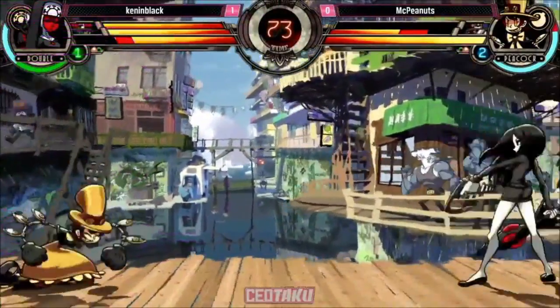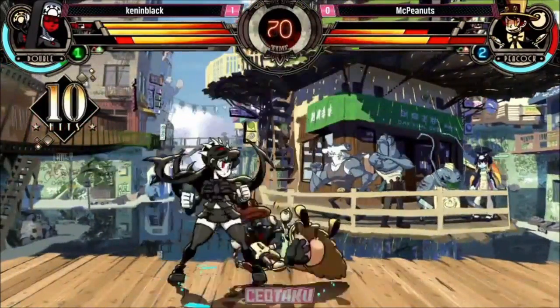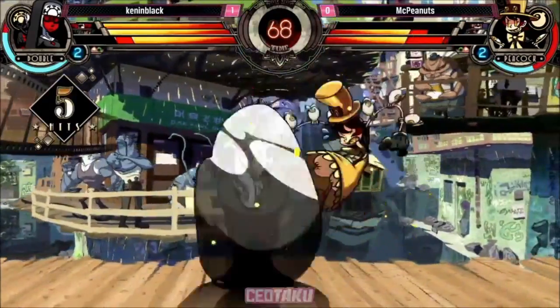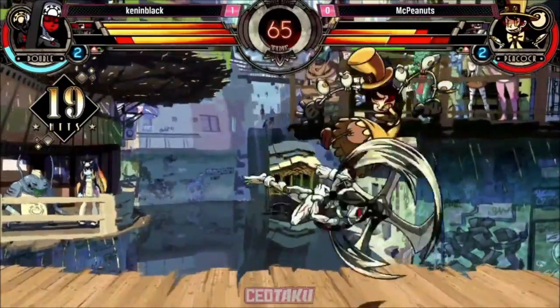SSJ's armor giving him help, but they're going to be able to bring in Peacock, so this is still going to be tough. A beautiful attack — look at that come from him, that was so far away. Kennen Black looking pretty on point right here, going to be able to take Peacock to the corner.